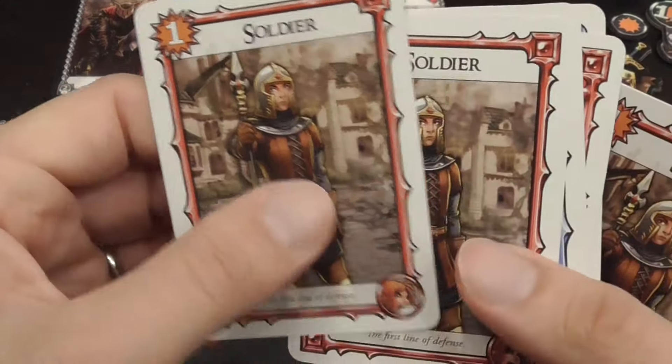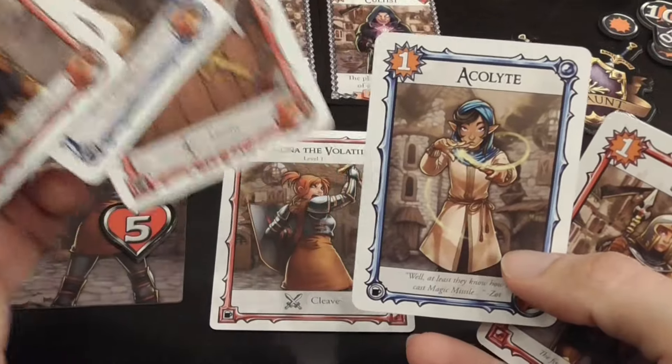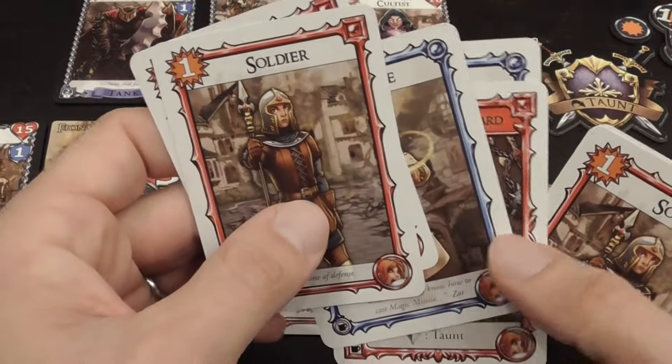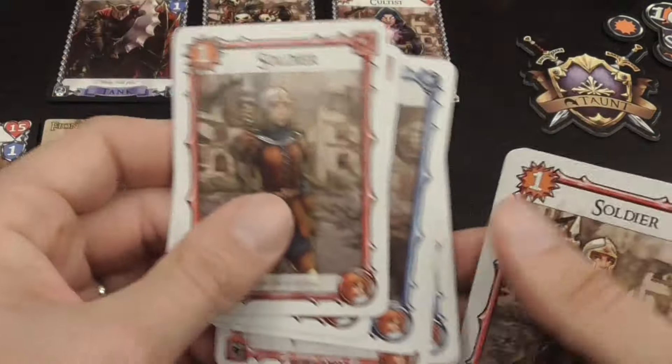These cards represent heroes and items. There are basically two types, two flavors: melee heroes and weapons, and magic heroes and weapons.